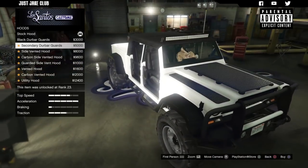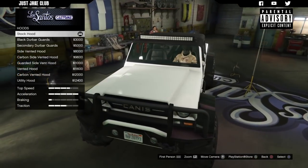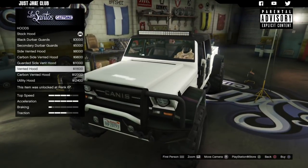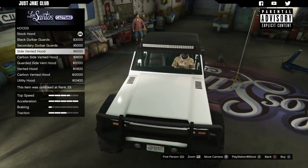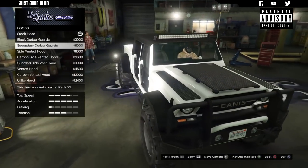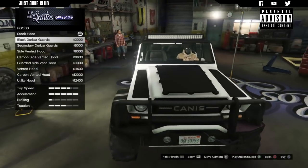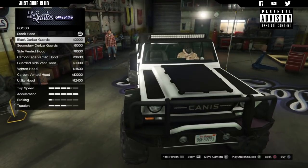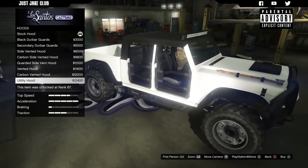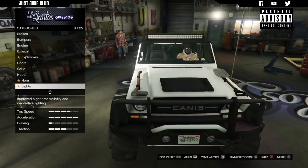Then we go over to the hood — loads of options. There's one that doesn't look too bad, the secondary actually looks a little bit better. There's the utility hood that looks okay too. The ones with the hood vents probably look the best. But do we want to make it look off-roady? I think we do, so in that case I'm going to go with the utility hood for now — I might come back and change it but for now utility hood it is.